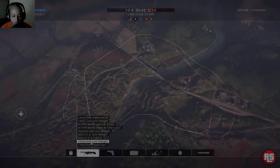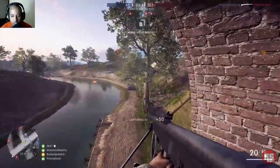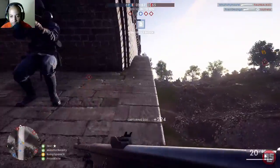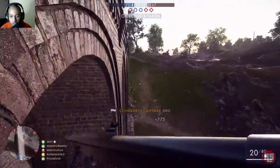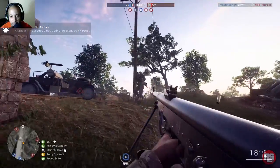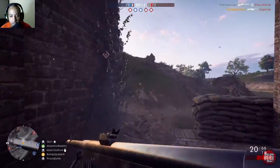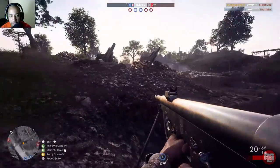What's going on guys, it's your boy Rump, and right now we're jumping into some Rupture Conquest, one of the new guns — the Lightweight Light Machine Gun, the Chauchat. I know I'm probably murdering the name here, but I'm about to get into some gameplay. I haven't really used this gun. I did that video for you guys showing you how to unlock all of them, but I haven't really gotten my hands on them myself.